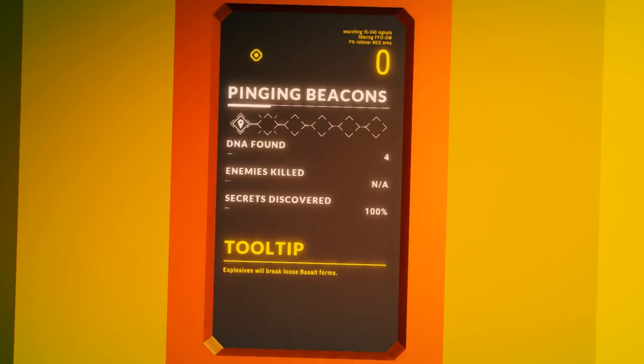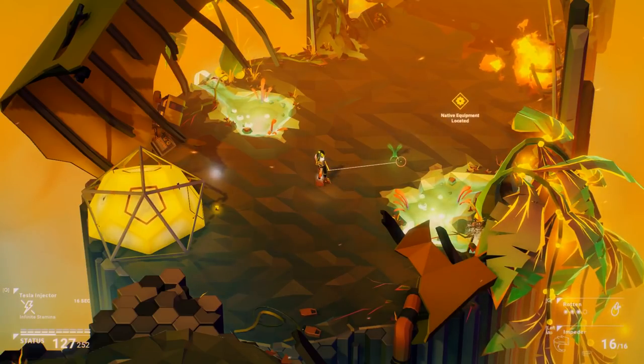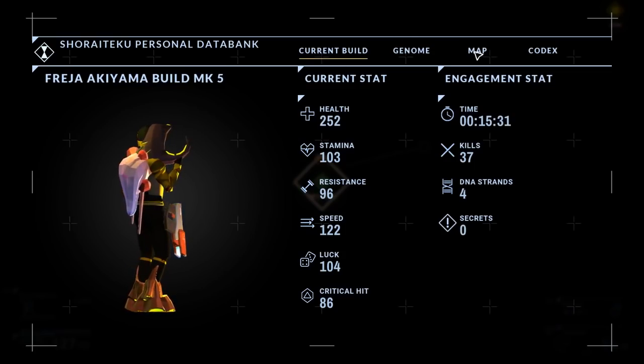As you can see, you could just follow the map and run straight to the end, but you're not going to find that much DNA. I found four DNA! Enemies killed — not applicable? I'm pretty sure I killed a few. The secret's discovered 100% — not even sure what I actually found there. Native equipment. Let's look at the map — I think it's just still scanning at the moment.